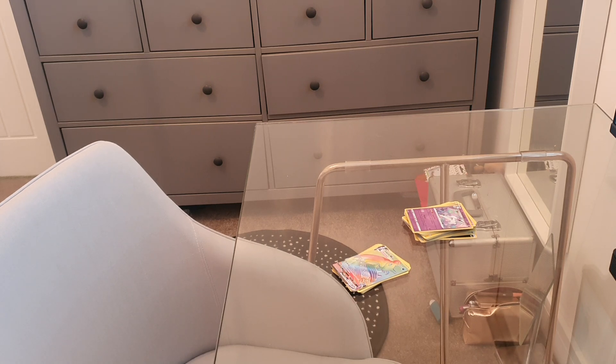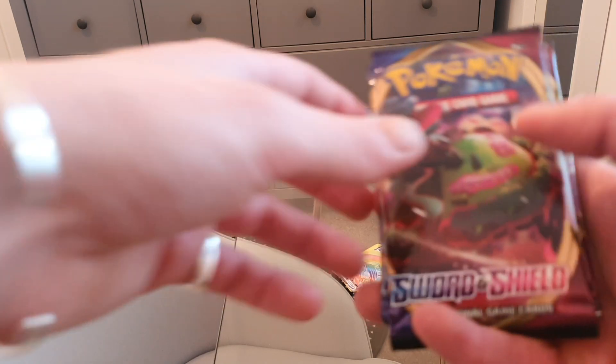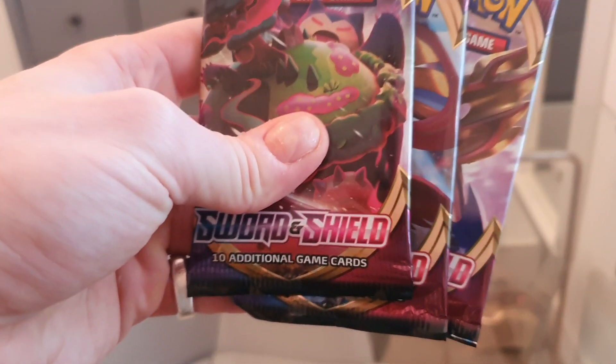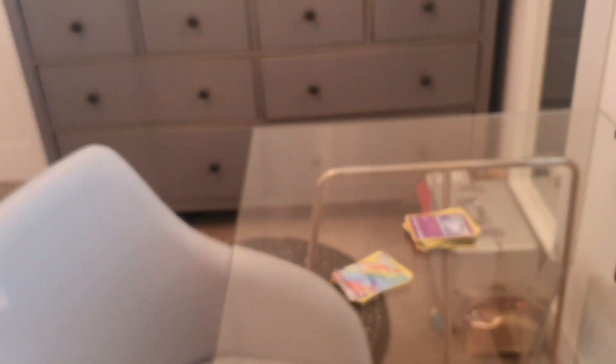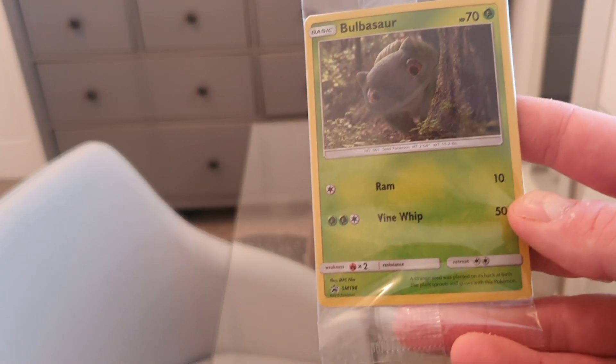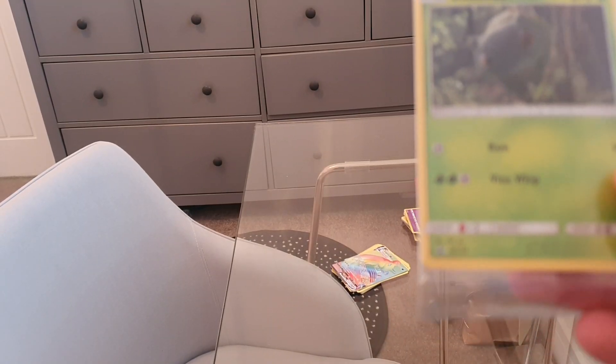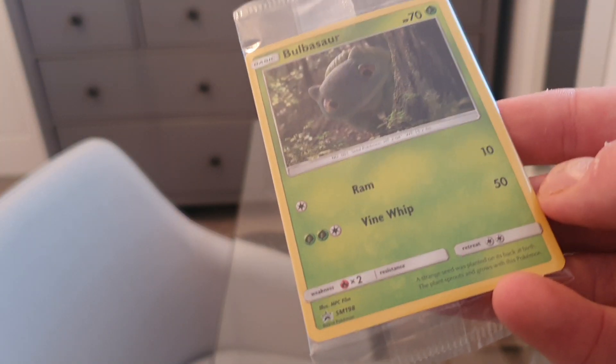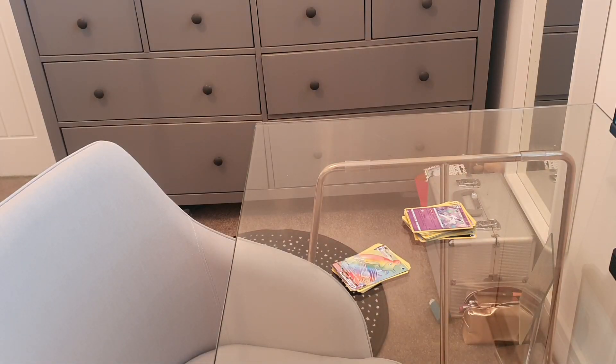Today we're going to be opening up some Pokemon Sword and Shield packs. I got a blister promo where I got basically three packs including a rare unique promo card — you didn't know what it would be so it came in this little package. I got the promo card and it was a Bulbasaur, and to be honest I was well chuffed with that. It's a great looking card, I think even a holo as well, so knowing that I've got that in the bag it's always a good start.